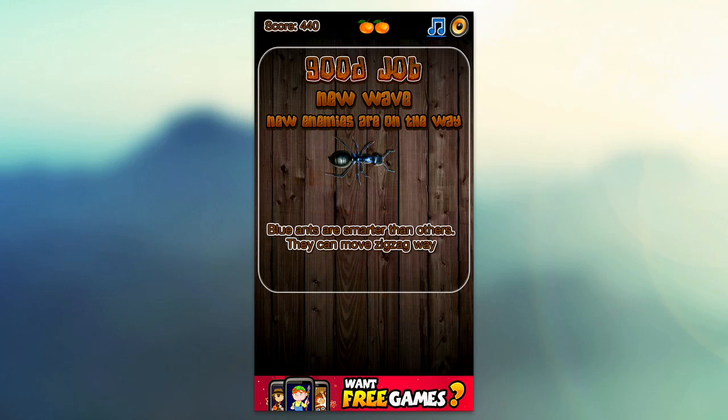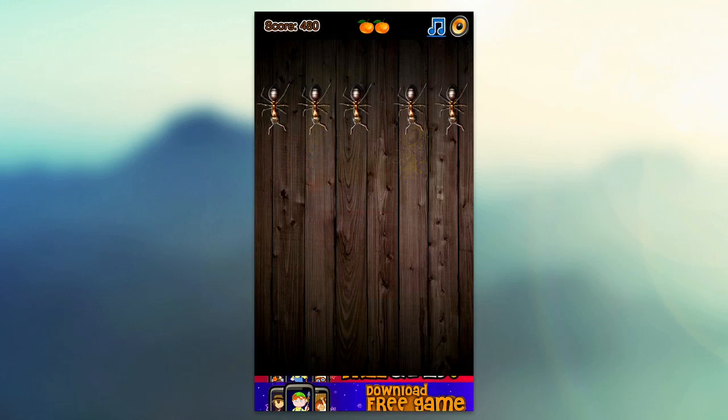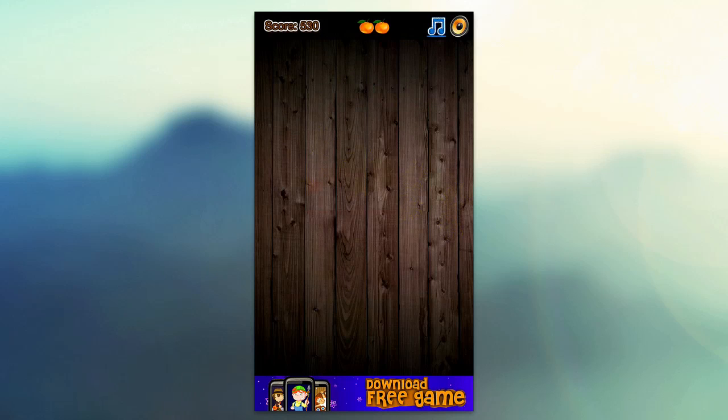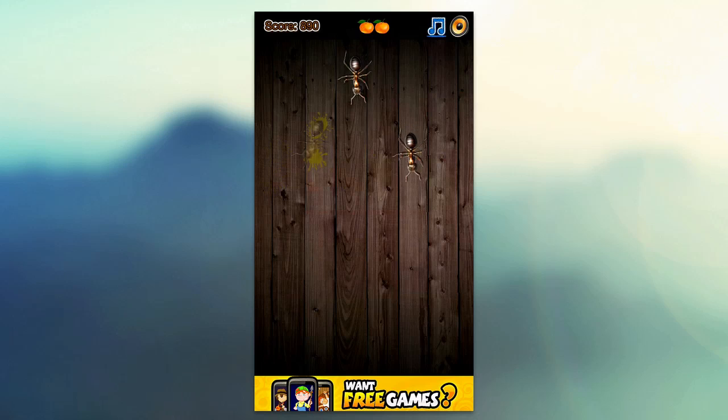I finished this wave — blue ants are a little bit smarter than the other ones, and they kind of zigzag around rather than going in a straight line. It does get a little bit more difficult and you have to be much faster. If you miss any bugs, that's score you're missing, so the more bugs you can get the better your score. It does tend to get more fast-paced. We haven't seen a spider yet, but once you do, make sure you don't click on those as they are poisonous.